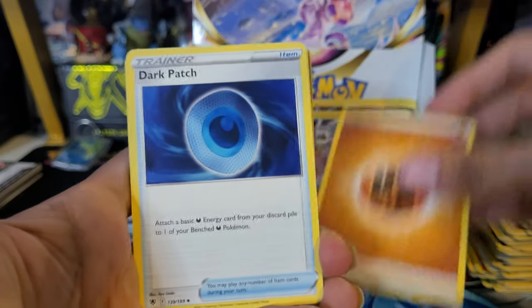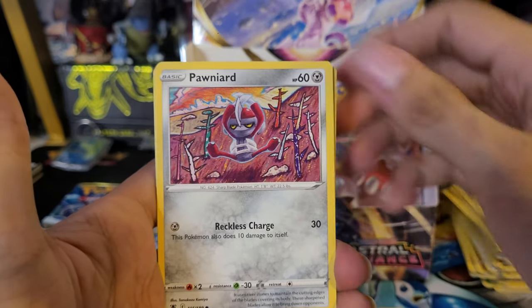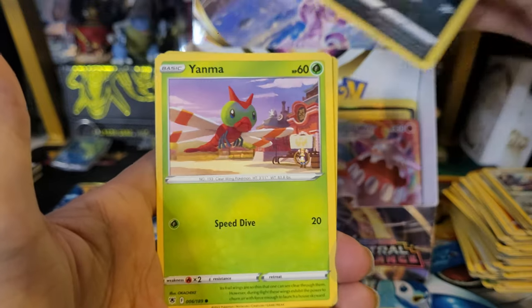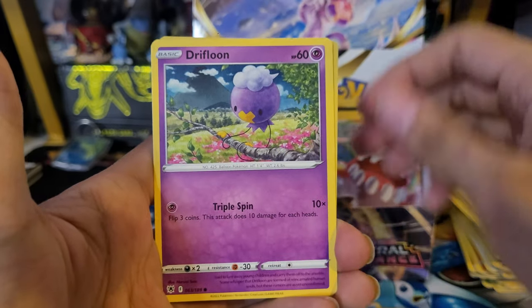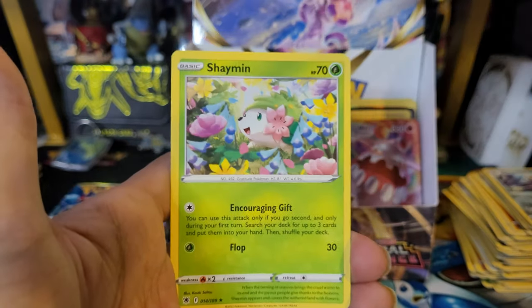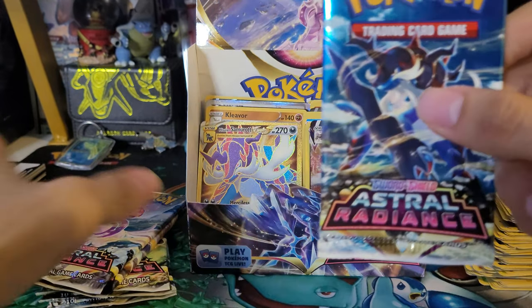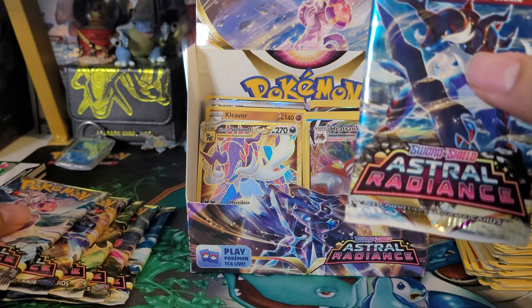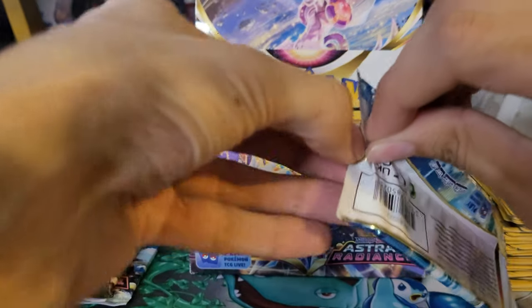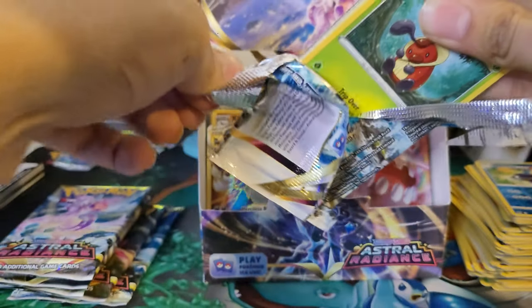Thirtieth pack: Fighting Energy, Dark Patch, Pillow Swine, Glasses, Ponyard, Poochiena, Yanma, Drifbloom, Sudowoodo, Whiscash reverse, and a Shaman non-holo. First time pulling Shaman in this box. Looks like we have six more packs to go — still a chance to pull the Alternate Art.